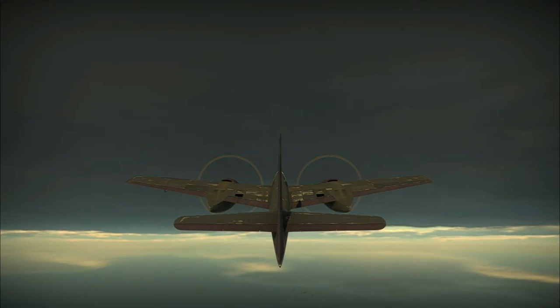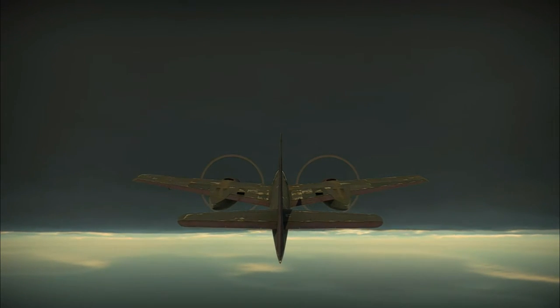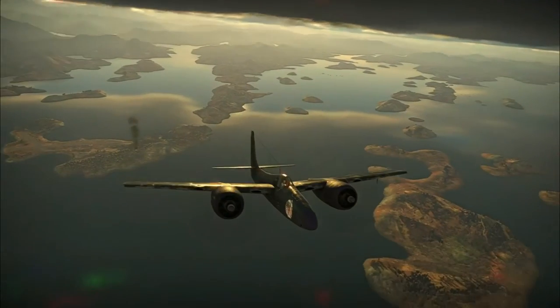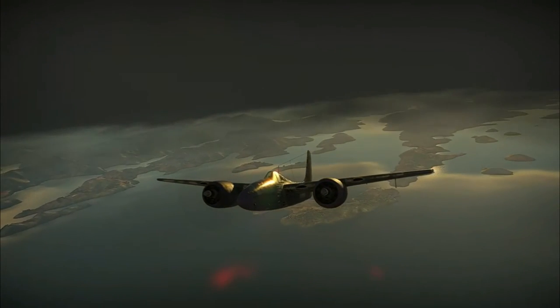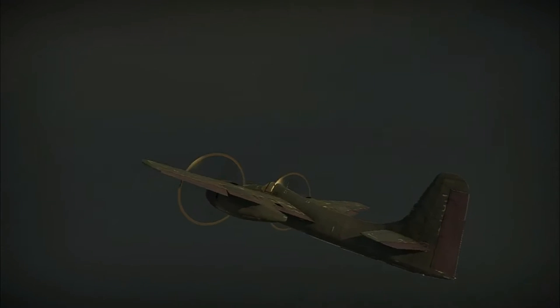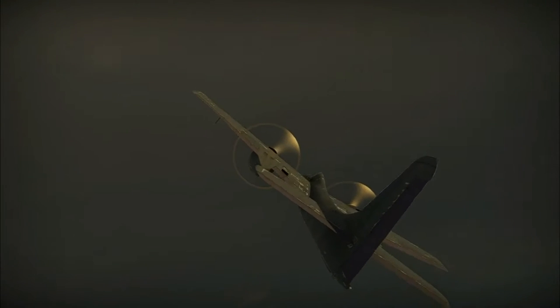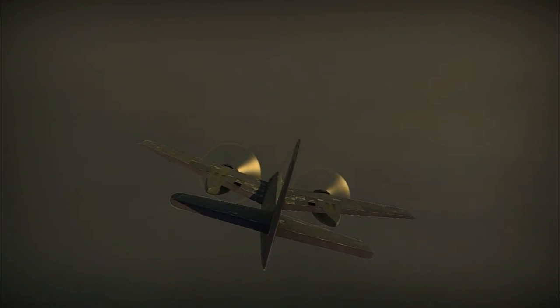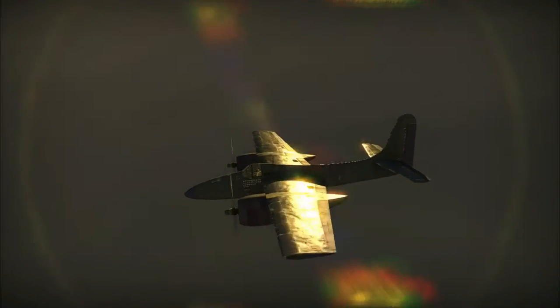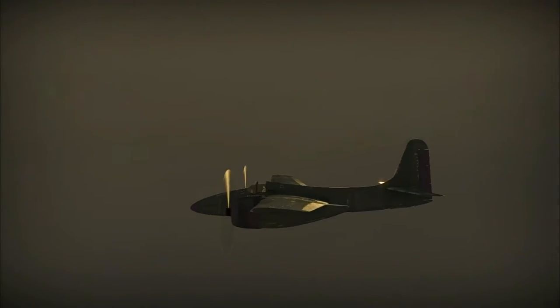Comparing the two aircraft — the F7F3, the premium one you get through challenges, and the F7F1 in the actual tree after the F8F-1B — what's the difference? They're both at the same BR. They both basically have exactly the same performance. The F7F3 is slightly faster — and by slightly I mean like 10 kilometers an hour faster. When I was flying with Jag and Fubar, they handled very, very much the same. They've basically just copied the flight model, which they should do since it's basically the same aircraft, just with a bit more power in it.